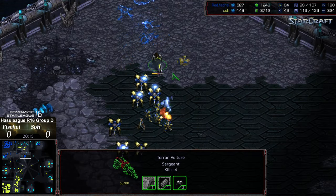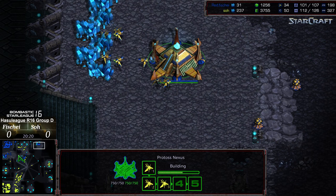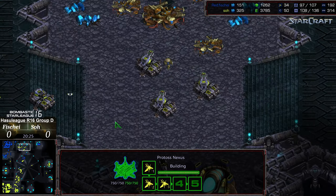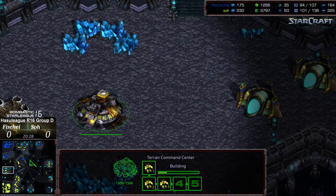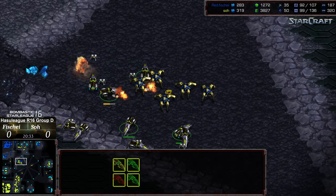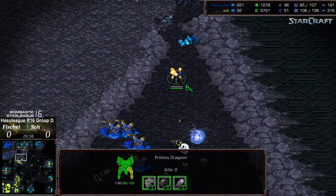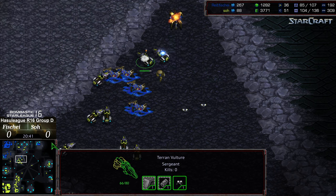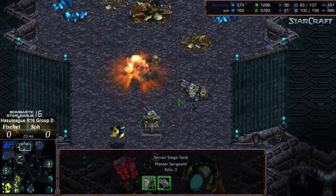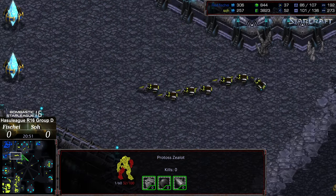Some psi storm looks like it will clear out the vultures but not before a single high templar dies. Fisheye is able to get his own emergency additional base up but So continues to flood troops forward, still holding the 12 o'clock, getting the nine o'clock up. The vulture is able to swing through and pick off the high templar that were out in the field. No mercy going after all of the dragoons that are left, obliterating the dragoon lines. Follow-up zealot drops force the tanks to un-siege to the north.